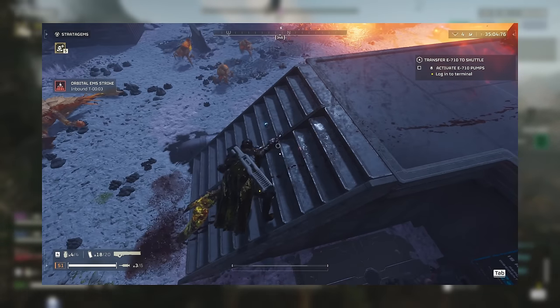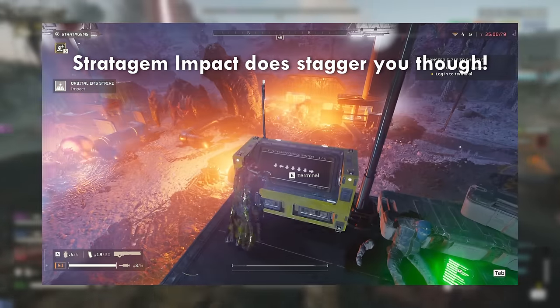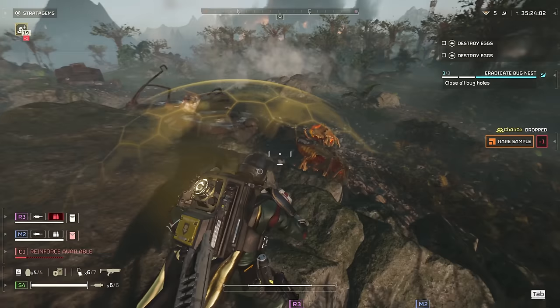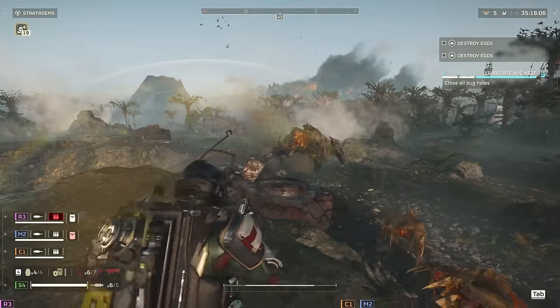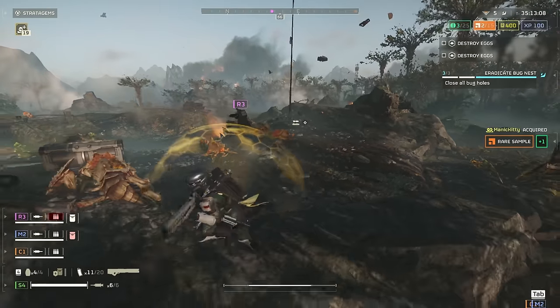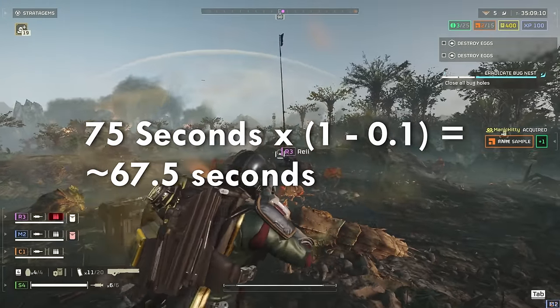You can even deploy this on yourself while trying to complete an objective to protect yourself from melee terminates to an extent, as only your movement and not your actions are slowed down. This stratagem brings so much utility to the team that just having one person carrying it can make life a whole lot easier. It also has one of the lowest cooldowns in the game at 75 seconds, and with the cooldown upgrade, you essentially have a deployable hard crowd control tool almost every minute.